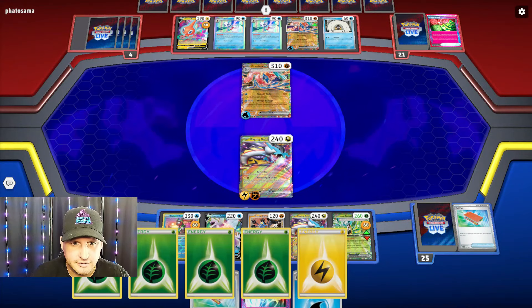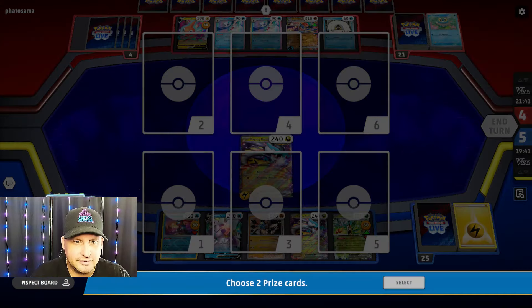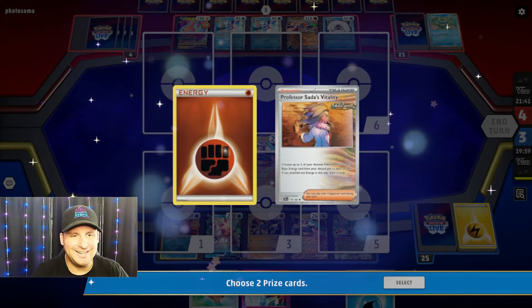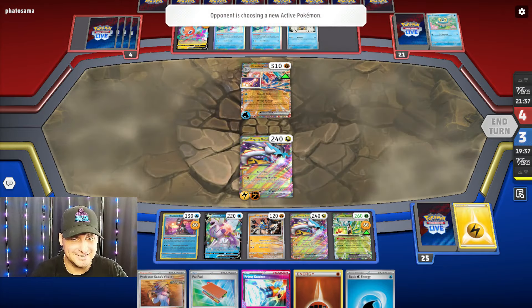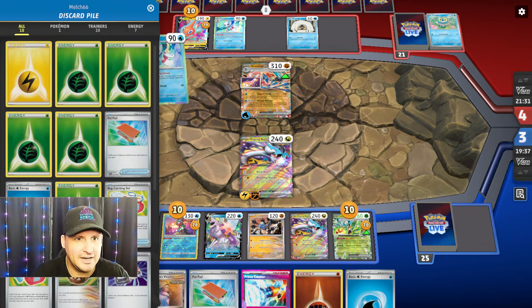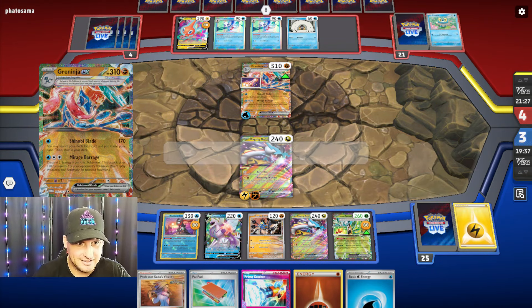Now we are going to Bellowing Thunder. I need five — one, two, three, four, and five. Here we go — 350! Taking it out because they can only do 170, they can't knock me out here.